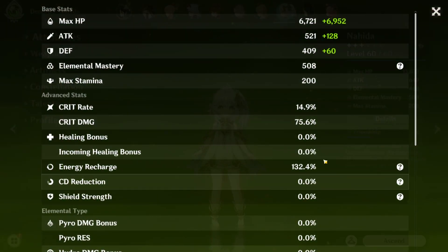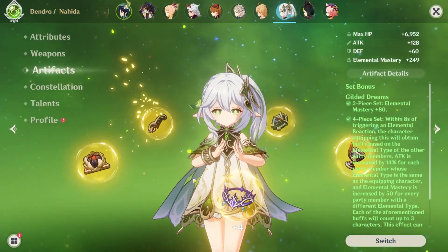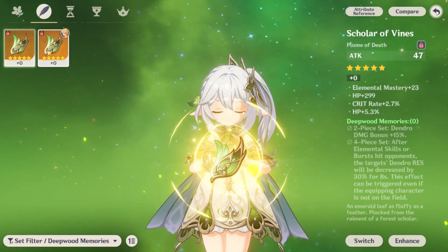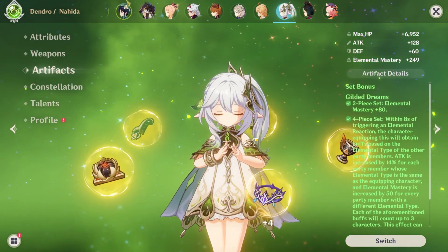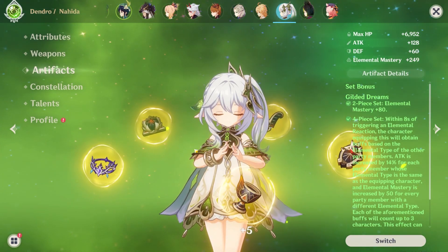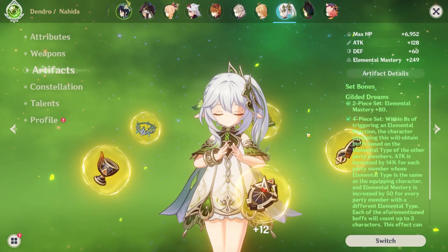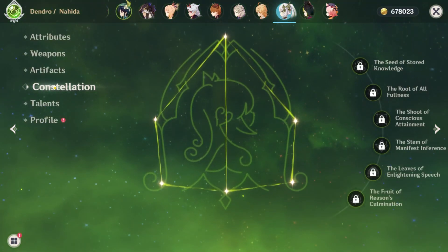Her Energy Recharge doesn't need to be very high — 100 to 140 will do perfectly fine, depending on your team. For artifacts, her best set is always going to be Deepwood Memories. If you don't have good Deepwood pieces, use Gilded Dreams because it's also pretty good — it's an EM set and gives a decent effect. If you can't get a full set, just prioritize Elemental Mastery. Mixing Wanderer's Troupe with Gilded Dreams is fine too. Just stack as much EM as you can, and try to get the four-piece bonus on either set.